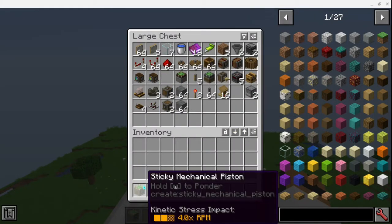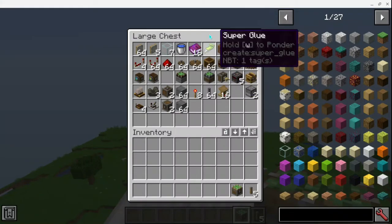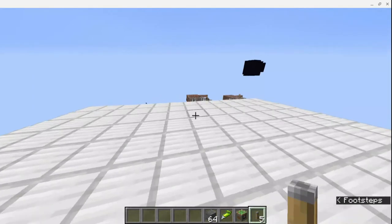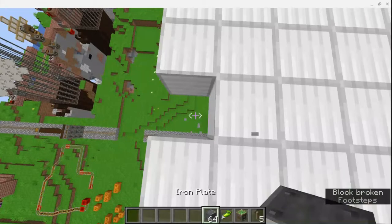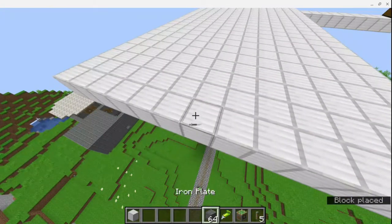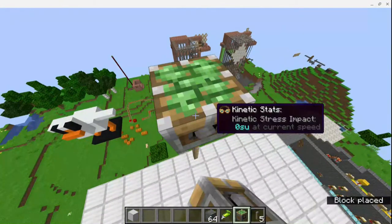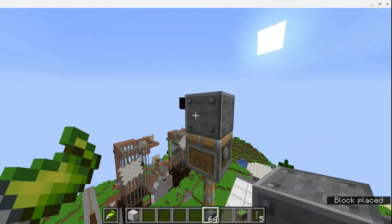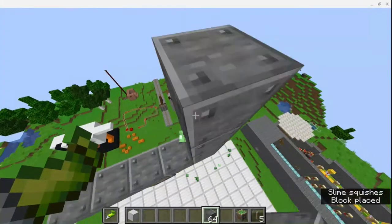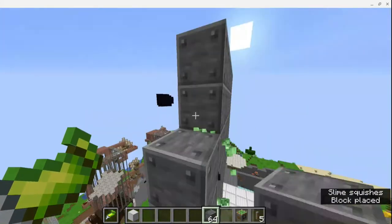Now we're going to start by building our door. We're going to take the sticky mechanical piston and our piston extension poll, and then grab our super glue and some building blocks. So to start: if this is the level that you want your door at, you're going to break one block. I'm building this above ground, so this is the bottom. We're going to put one, two, three, four, five blocks, and then place down a sticky mechanical piston. We're going to take our super glue and go five blocks long, and fill in the rest of our blocks. Now this is our door — this is the door when it's shut.